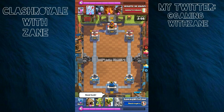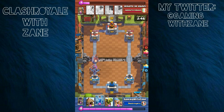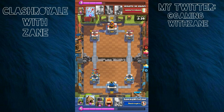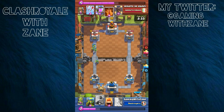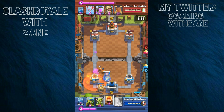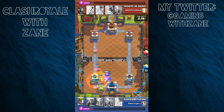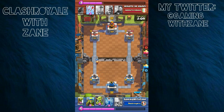I might use his deck in a video. This episode is just awesome. I went ahead and zapped the Minion Horde. Goblin Hut heading out and I'm just starting to place down buildings. Failed placement, guys — I was supposed to place the Furnace up one tile and I didn't. It cost me. And I'm pretty sure even if I had put it up one, it wouldn't have even been in the right area. It looks bad for Zane right there.